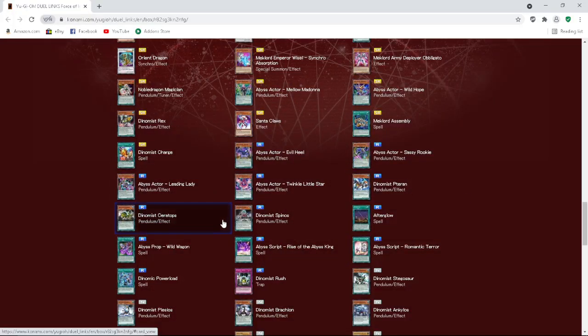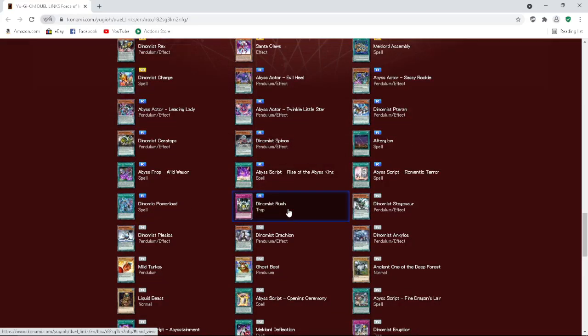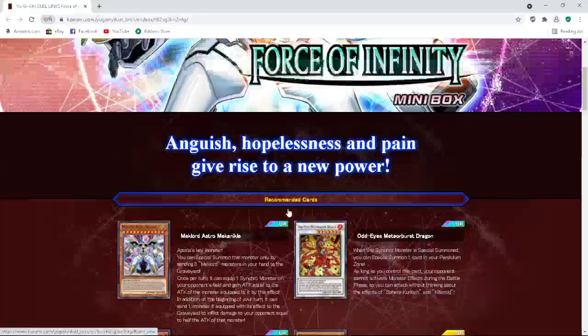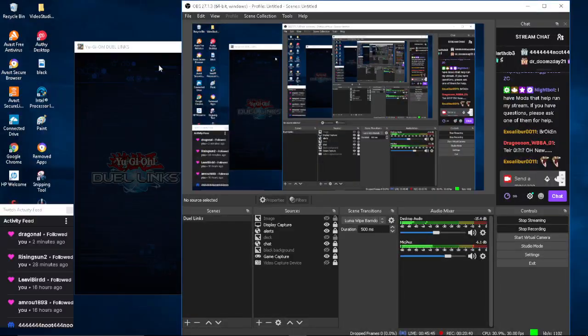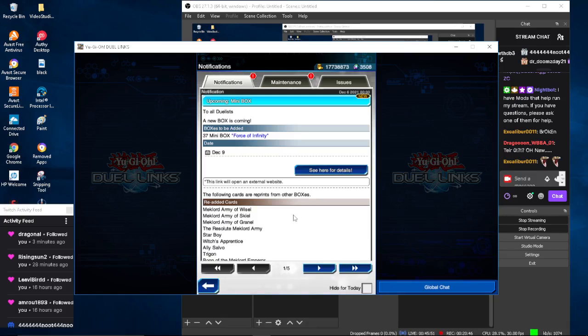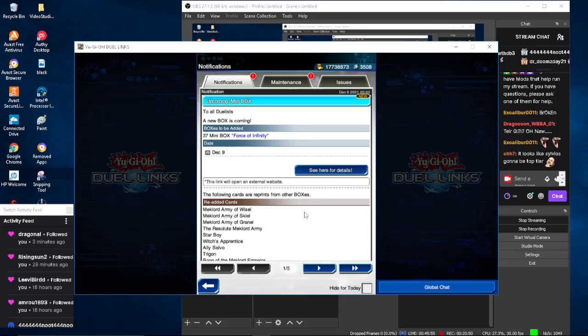Abyss Actors are looking tier zero — look at all these broken spell cards. If you haven't already, smash the like button and subscribe for more content. I'm going to be doing an Abyss Actor climb to King of Games when the box drops, so follow me on Twitch — link in the description. I'm not going to go over all the cards but yeah, Abyss Actors look broken. The box comes out December 9th — three days away. That's going to be my review, I'm Steven Freshie, see you guys next time, peace.